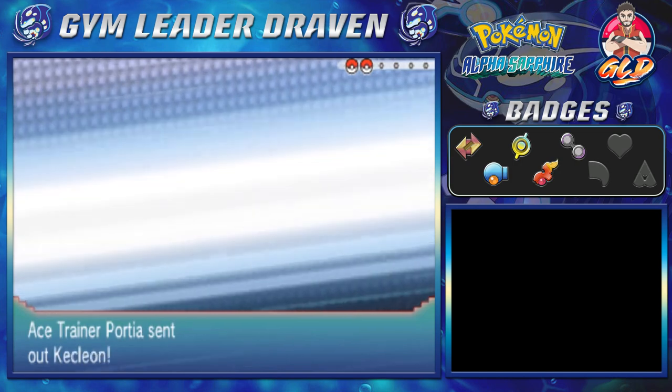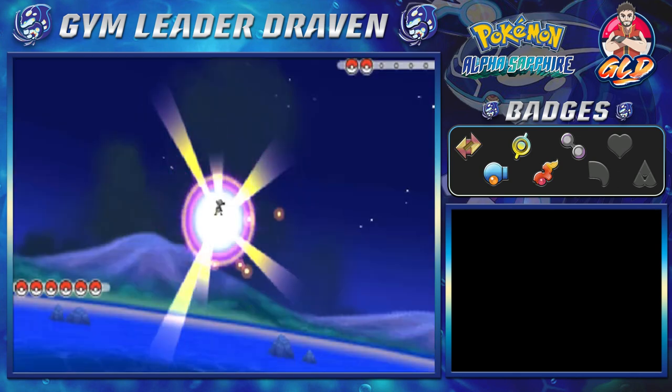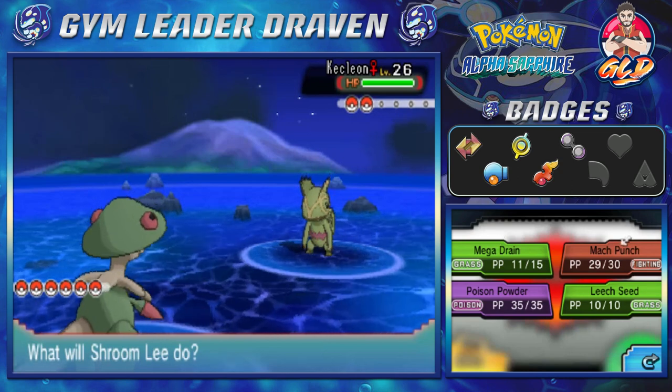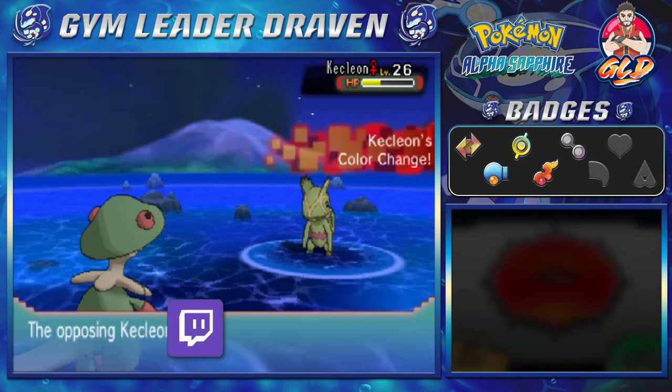Wait, it's a female. Her name is Portia and she will be coming out with a Kecleon. One thing you guys should know: Kecleon has the ability to switch typings if you physically hit it. Let's go with a Mach Punch — see what that does.